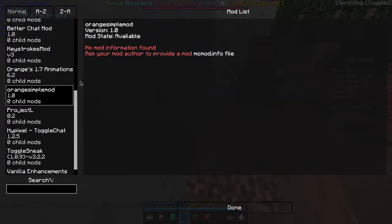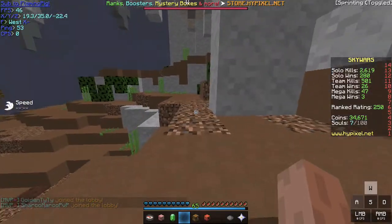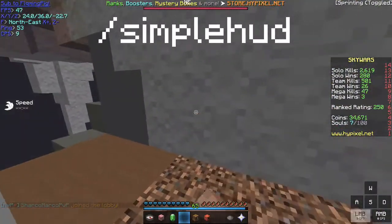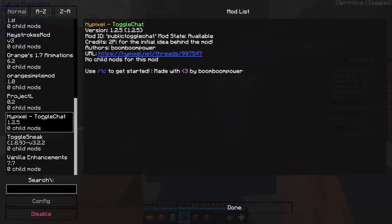The next mod is Orange Simple mod. See that potion effect on the left? Well, with the Orange Simple mod you can show that. To configure it, do slash simple HUD. The next mod is Project L. It fixes the head position, I guess. Nothing much.